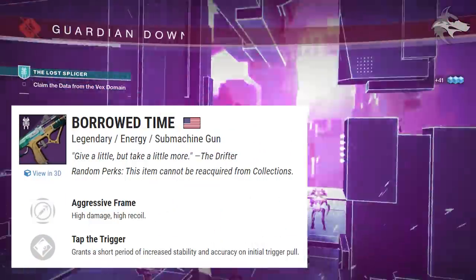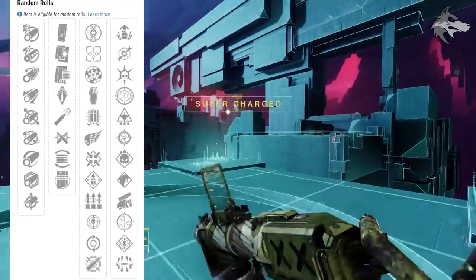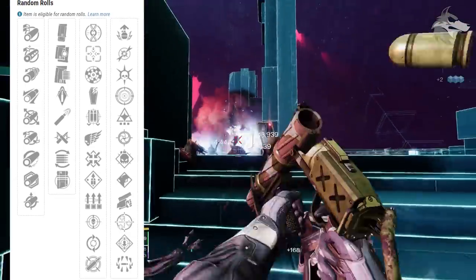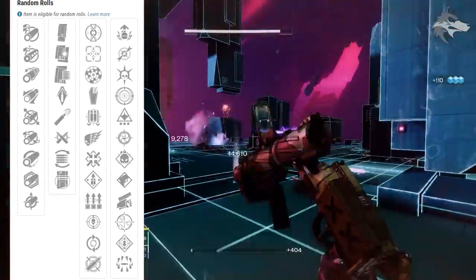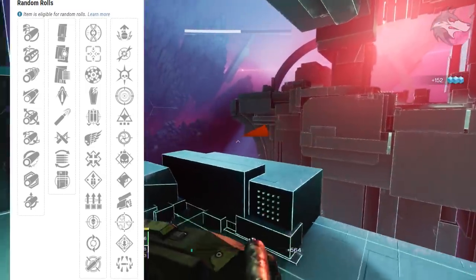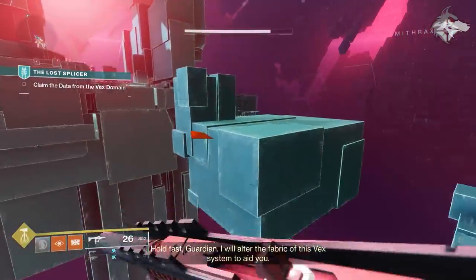The Borrowed Time drops from Gambit matches and rank-up packages — it's a new aggressive frame solar SMG. With its significant perk pool, the first slot includes Heating Up, Tunnel Vision, Rangefinder, Grave Robber, Fourth Times the Charm, Killing Wind, Firmly Planted, Overflow, Surplus, Threat Detector, Feeding Frenzy, and Dynamic Sway Reduction, with Adrenaline Junkie, Dragonfly, Thresh, Frenzy, Wellspring, Snapshot Sights, Demolitionist, Tap the Trigger, Swashbuckler, One for All, Rampage, and Surrounded in the second.